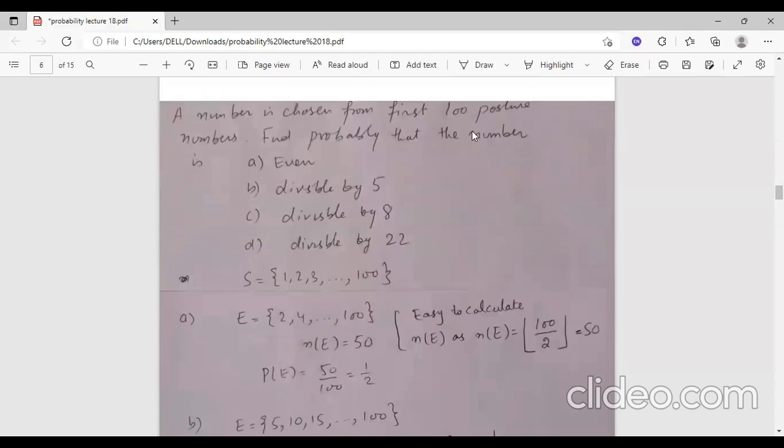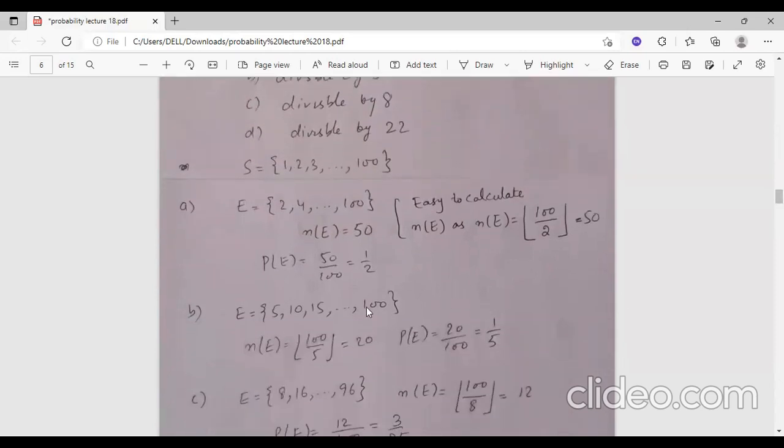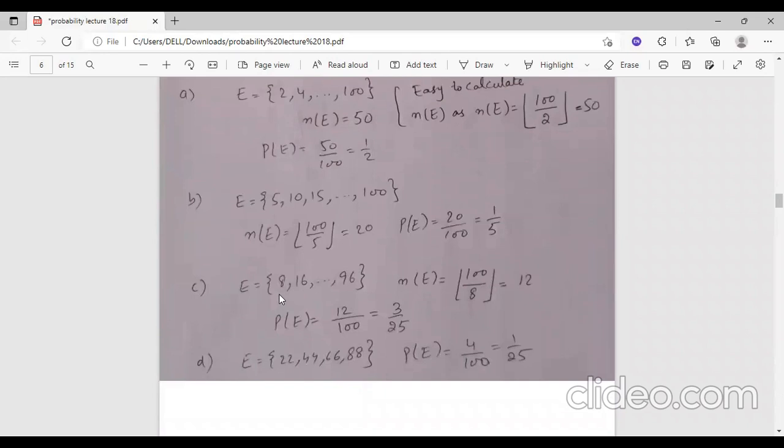Then a number is chosen from 1 to 100, which is the sample space. How many numbers are divisible by 5? You do the table of 5 up to 100, so there are 20 numbers divisible by 5, giving 20 over 100. The probability divisible by 8 is 12 over 100. Divisible by 22 is 4 over 100.